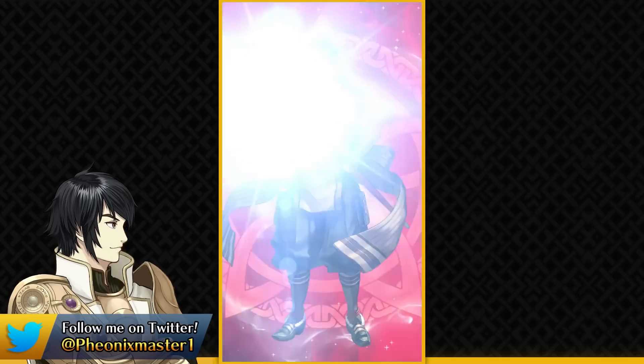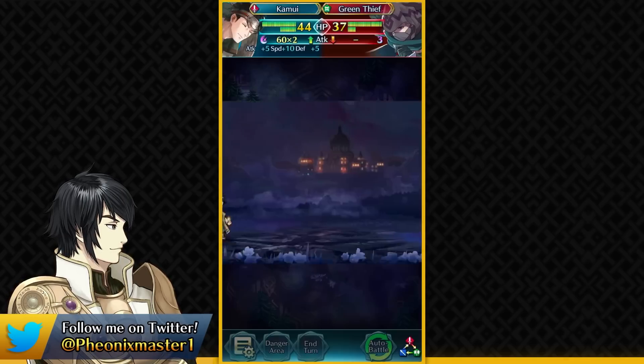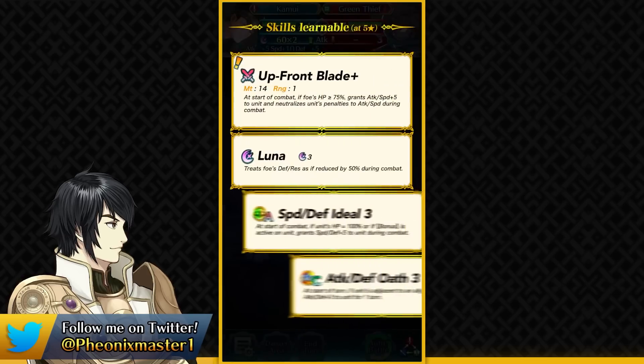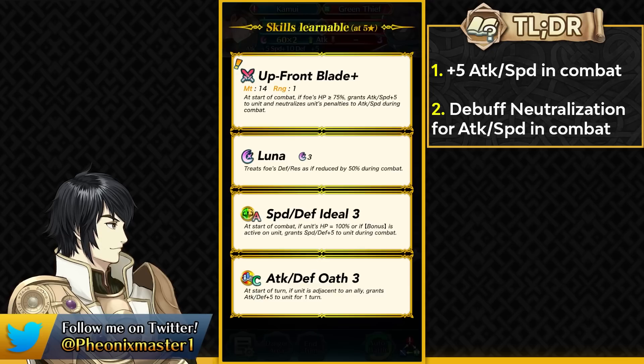Leon, Valbar, and Kamui are all demotes, so you can actually build up all three of the friends quite easily from the normal summoning pool. Kamui has Upfront Blade Plus which gives plus 5 speed and attack in combat and also has debuff neutralization on your attack and speed. This means you should not be running a Unity skill with this weapon because the Unity effect won't activate whatsoever.